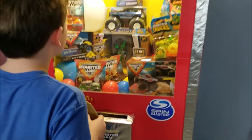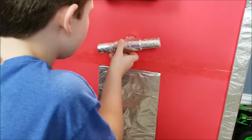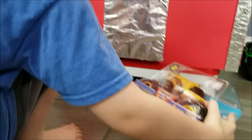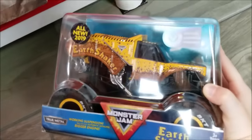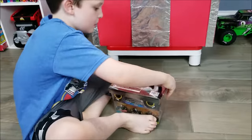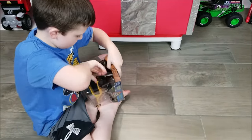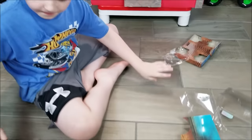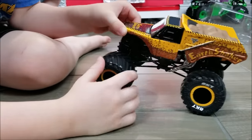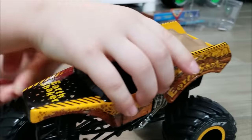Alright man, you ready to use prize token number three? Yeah! Check it out — you've got an Earth Shaker! Open that bad boy up. That's the big Earth Shaker. White BKT tires. Sure does, doesn't it? Yeah.